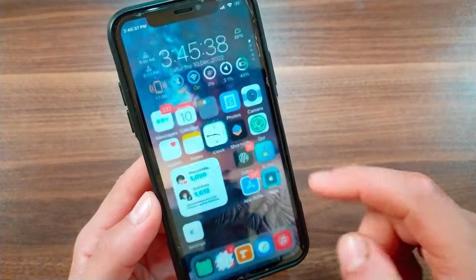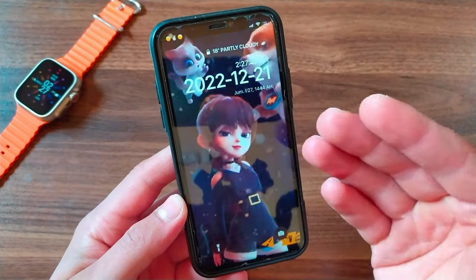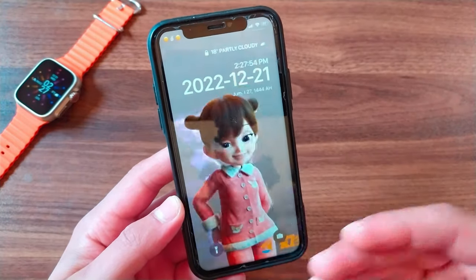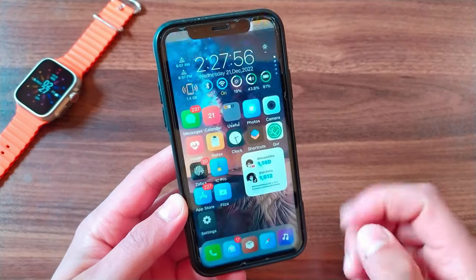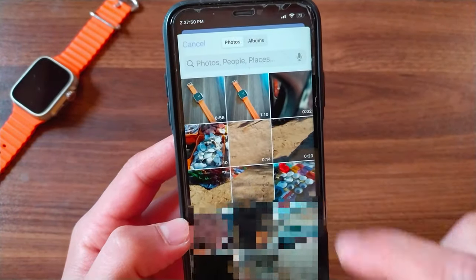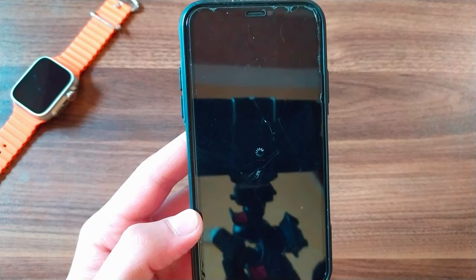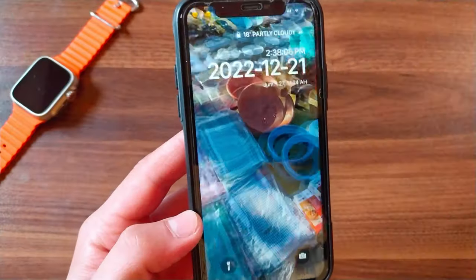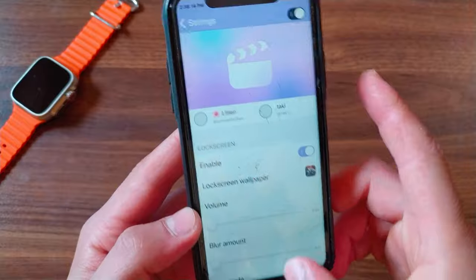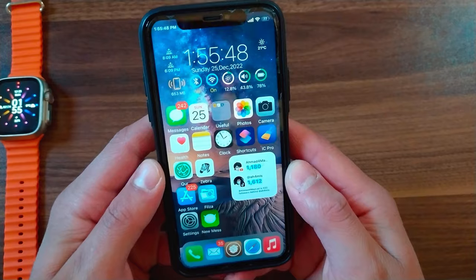The next tweak is InAGoo. This tweak will allow you to set a video as your wallpaper on the lock screen, home screen, and control center. After making changes, click respring to apply. The video plays continuously and will restart automatically when it ends, and it doesn't drain your battery.